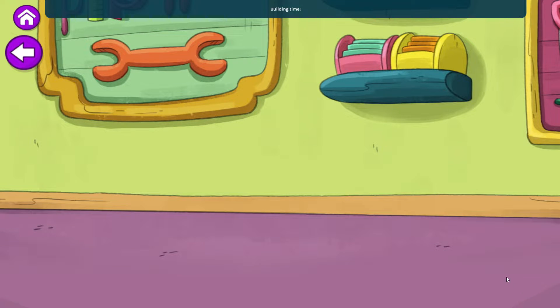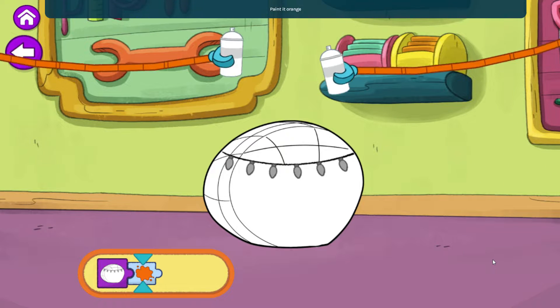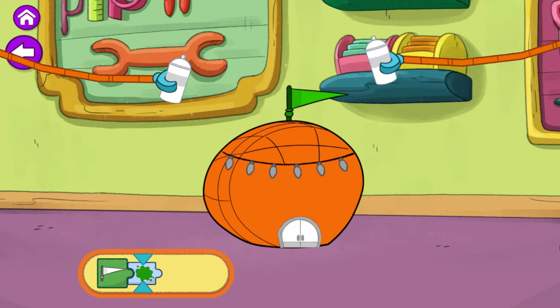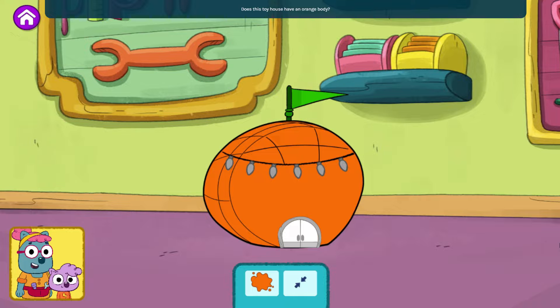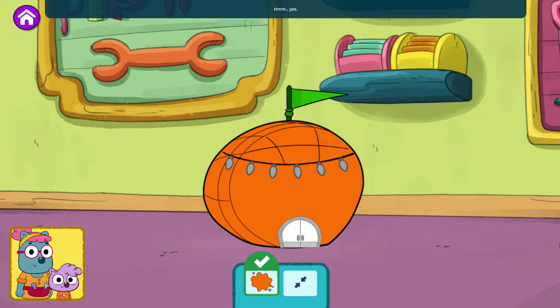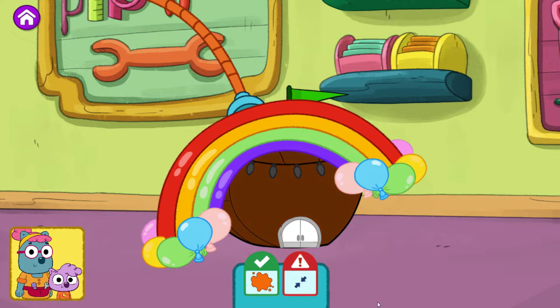Building time. Building the body. Paint it orange. Building the door. Make it smaller. Building the accessory. Paint it green. Yay! Look at our toy. Tap the green play button. Does this toy house have an orange body? Yes. Is this toy house small enough to fit under a rainbow?